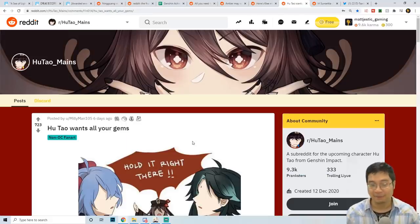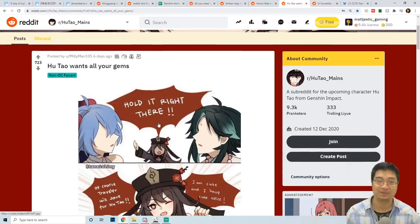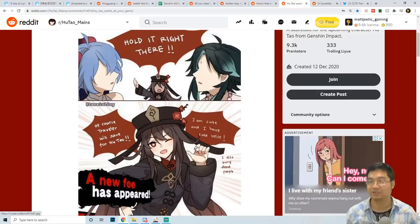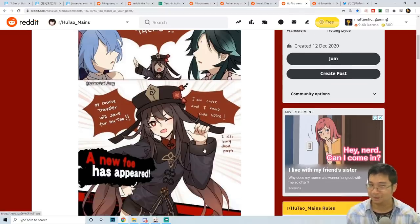Coming over to this post by Milliman105 — 'Hu Tao wants all your primogems.' The artwork shows everyone fighting for banners with Shenhe coming, and Hu Tao is like 'hold up.' I shared this one because currently we do not have information on patch 1.3 Hu Tao. The growing speculation is that Hu Tao may be on the third banner for patch 1.3. In our latest video about weapons, we can see a special Hu Tao weapon in patch 1.3, so there's a high chance of having Hu Tao with a weapon banner soon.